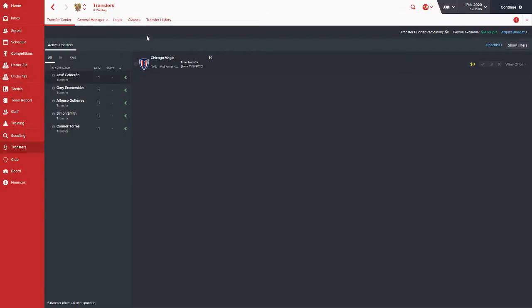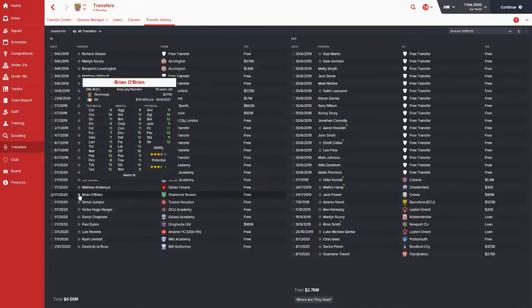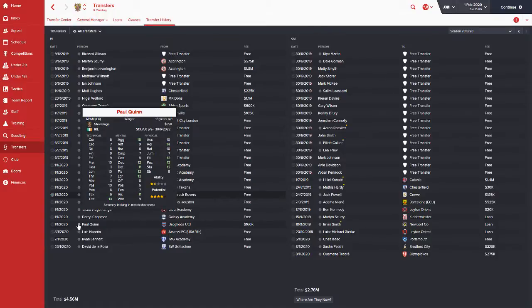We signed Brian O'Brien, who you saw in an earlier video — signed him from Shamrock Rovers, a solid youngster all around at 19 years old. He's been doing well for us, mainly used off the bench. The only other player we brought in is Paul Quinn, who is currently on our under-21 squad — not quite ready for the senior squad but has a good base to work from, especially his mental stats. Definitely looking forward to his development.